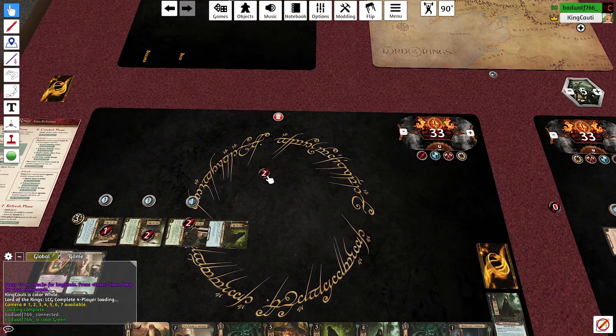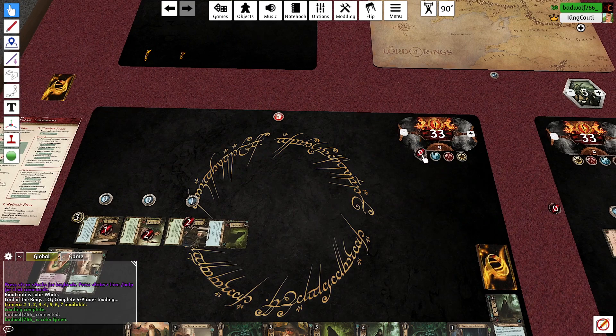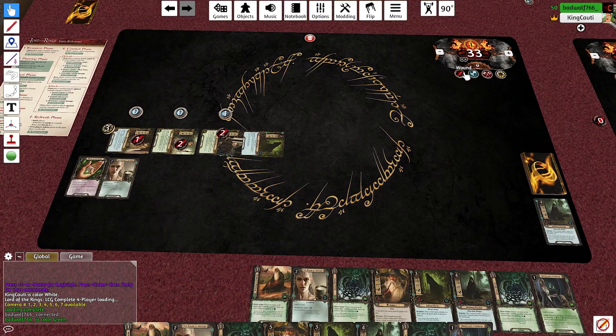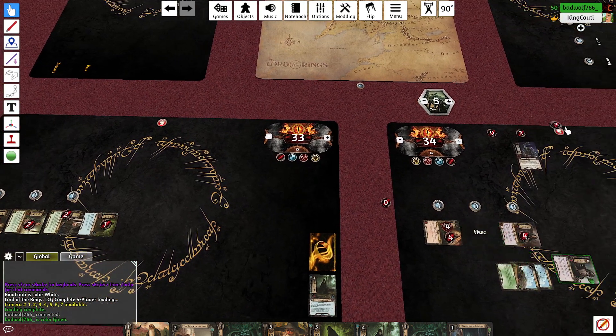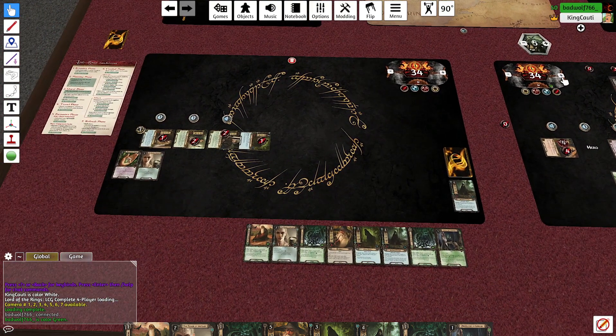Now I can start looking at shadow cards again. Everyone stands up — Brock dies to the goblin sniper, you deal one damage. I think you should have one more threat than me — yeah. Gain threat. Ready everybody, pass first player, draw cards and resources.